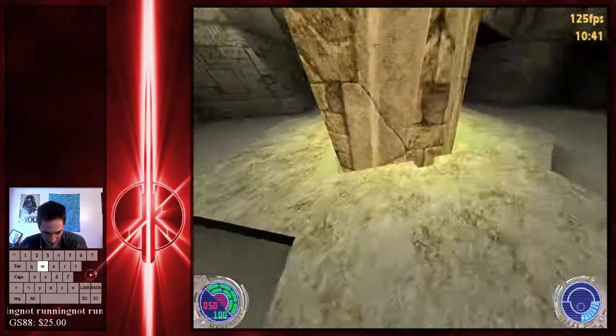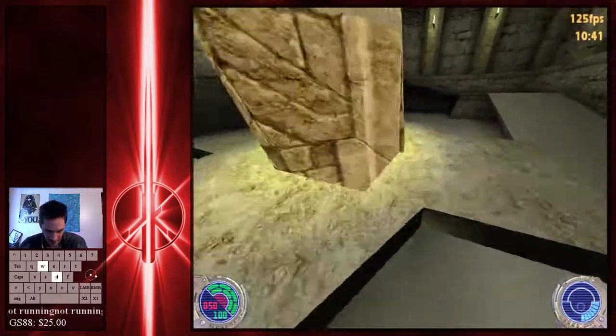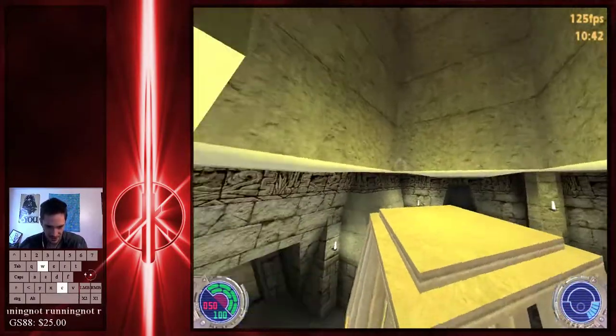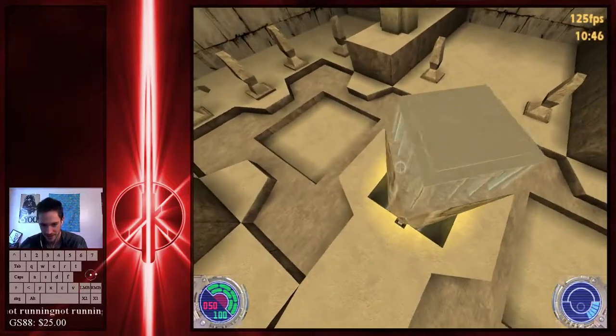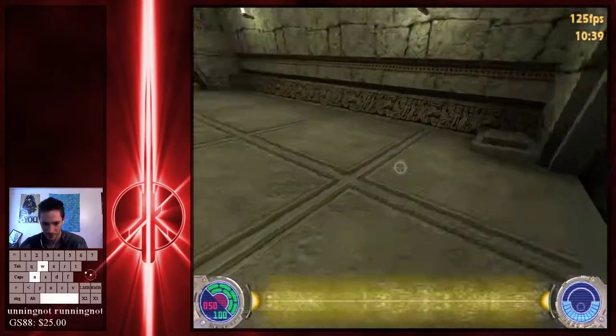The most important thing is that where the pillar starts rising is right where your last jump should be. You're building speed to get into position, and that helps you buy a little time. And then you're going to see the cage get crunched like that, and that means you've got it. Then you just have to rotate around until you hit the diagonal where you can slip through it.